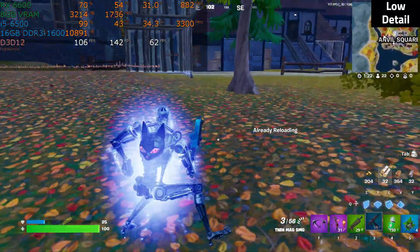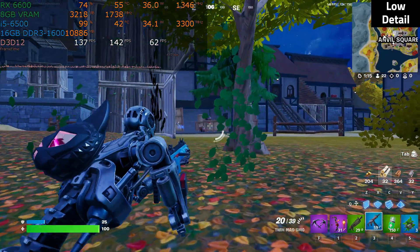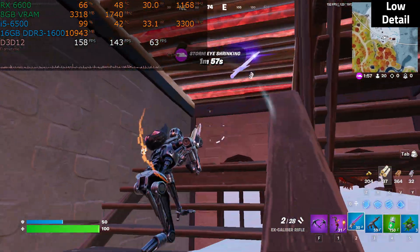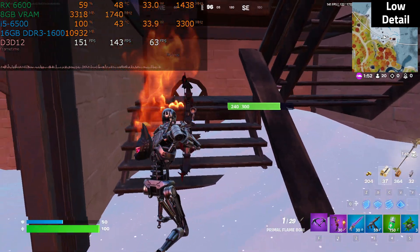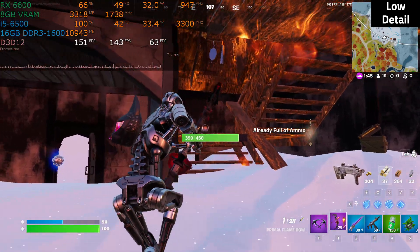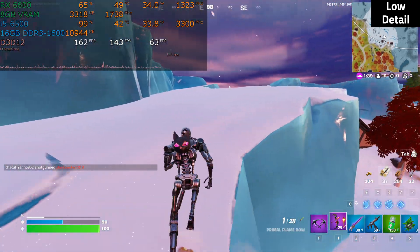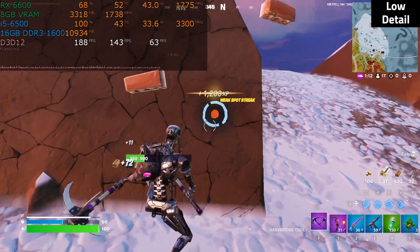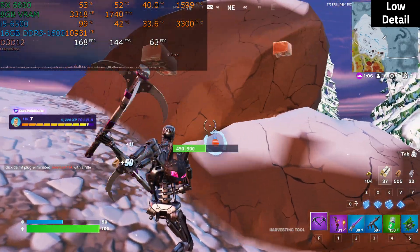The frame rate is through the roof — we're at 142 frames per second. The 1% low isn't too bad either at 62 frames per second, certainly perfectly functional. The RX 6600 is definitely helping here. While we are CPU-bound — the CPU is at 100% and the graphics card is not — the graphics card does help in the surge moments where there's a lot going on. You'll notice the clock speed of the graphics card is all over the place, because it ramps up as demand increases and ramps down as demand decreases. What you're seeing here is really the maximum frame rate this CPU can possibly generate, which is why it's pegged to the max.